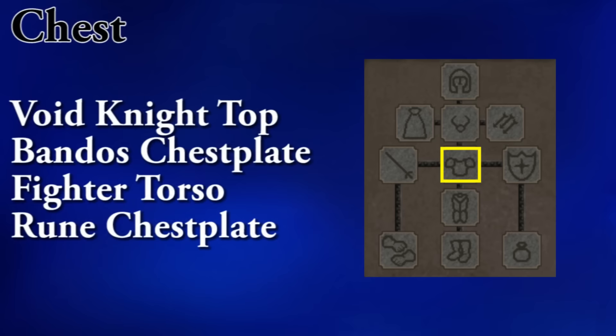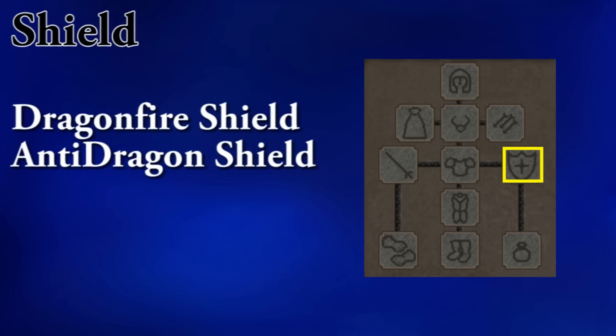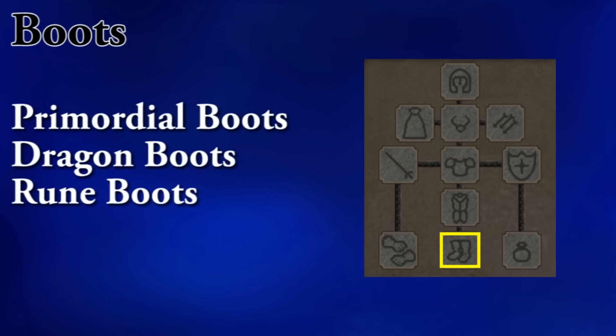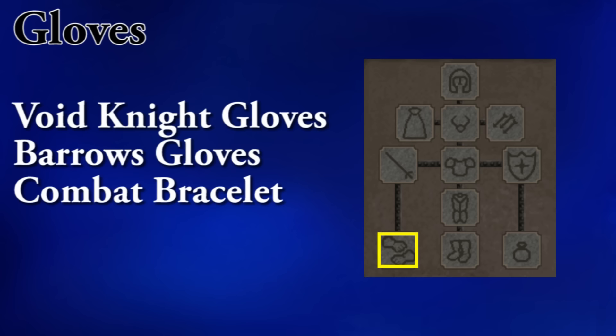If you are using void, then you're going to need the void knight top, otherwise the bandos chestplate is your best option. Same goes for your legs — if you're using void, then you want to wear your void knight robe, otherwise bandos tassets. For your shield, you're going to want to use an anti-dragon shield. Obviously, if you already have a dragonfire shield, that's a better option, but I would not go out and buy one just for this. Primordial boots are the best option for your feet, though dragon boots will work just fine. In your glove spot, you're going to need your void knight gloves. If you aren't using void, then you want to wear barrows gloves.